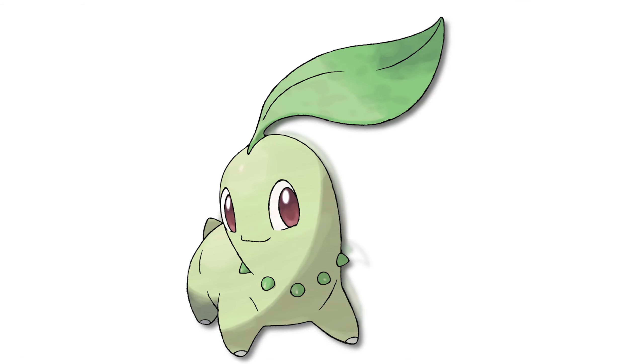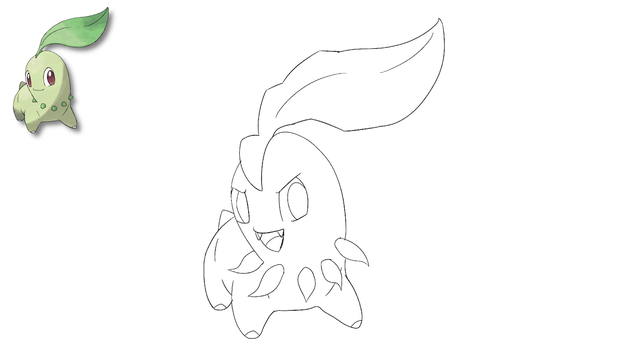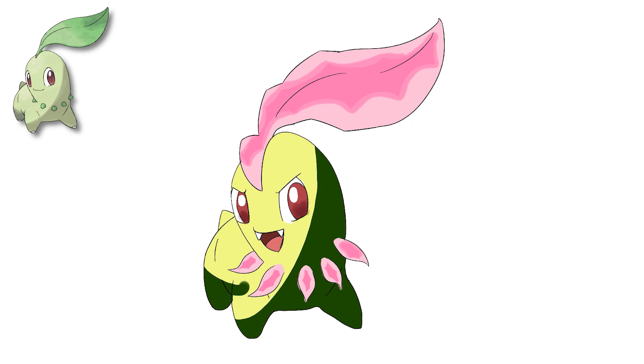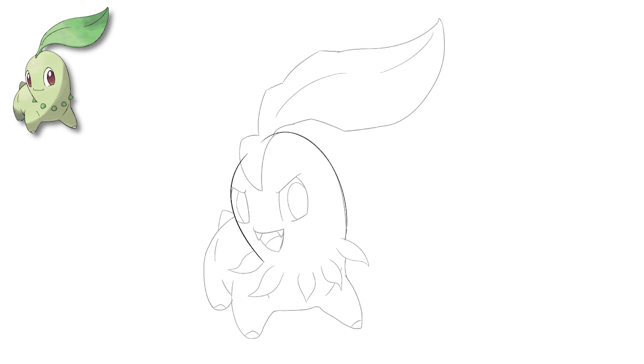Our first target is Chikorita. Paradox designs are very similar to the original pieces, so I used the tracing method in order to keep the main aesthetic the same. I decided to base this form off of a prehistoric plant, which I may have made up myself because I just can't find it online, but I do think we put in some elements that actually make it look like a Paradox form — take the teeth, the little petals, and maybe a little bit more of a mean look, for example.